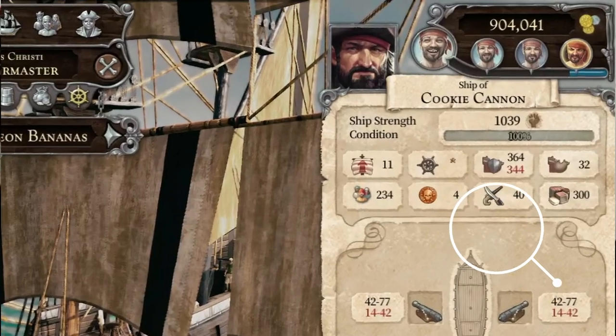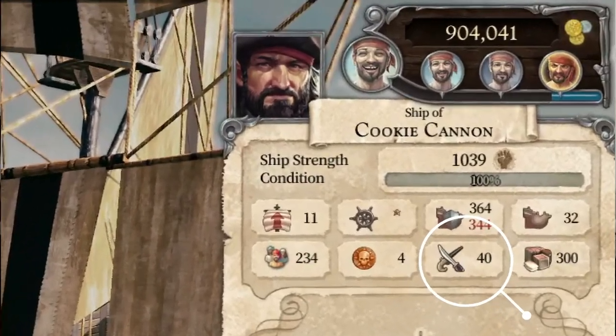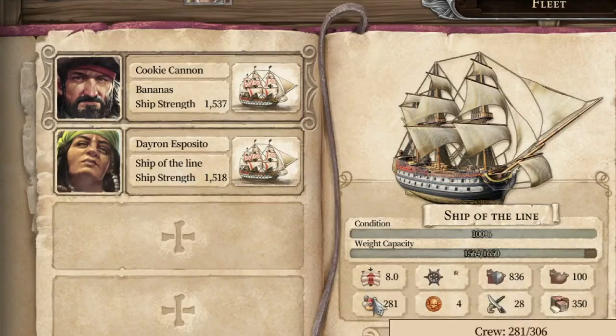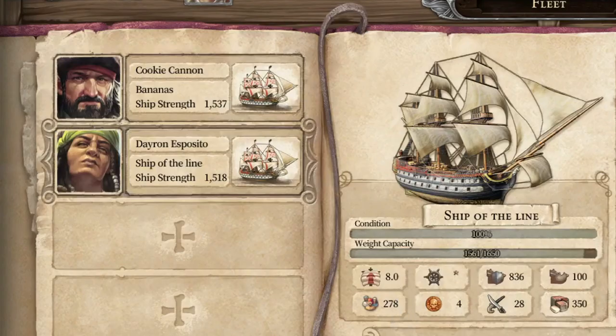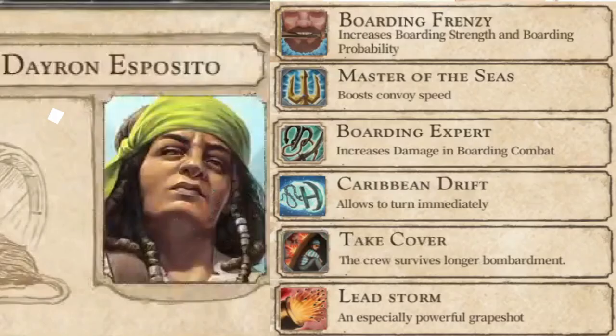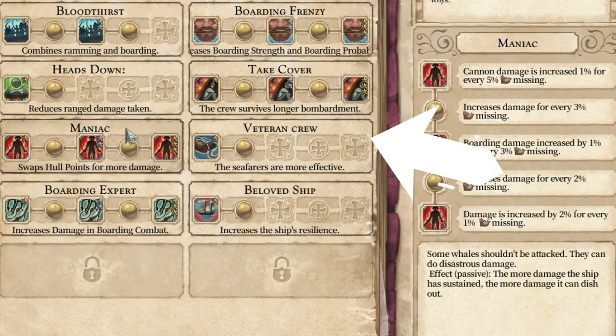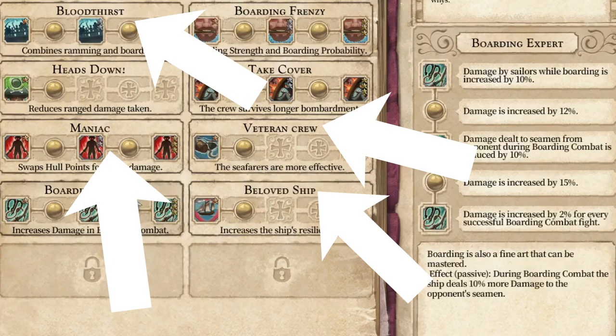I've established that the Pirate Galleon has the most boarding strength out of any ship, so I figured it would probably get the best build. But in a strange turn of events, Ship of the Line works exactly for a capturing ship build too. I have two Ships of the Line equipped for Dayron and myself. Like Dayron Esposito, I will have Boarding Frenzy, Boarding Expert, and Crew Takeover, plus extra skills like Veteran Crew, Bloodthirst, Maniac, and Beloved Ship.